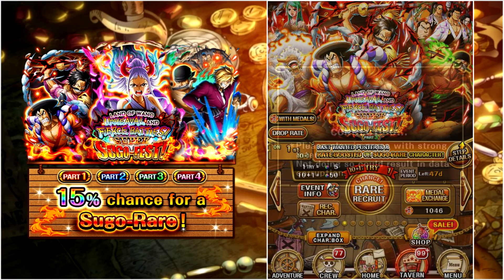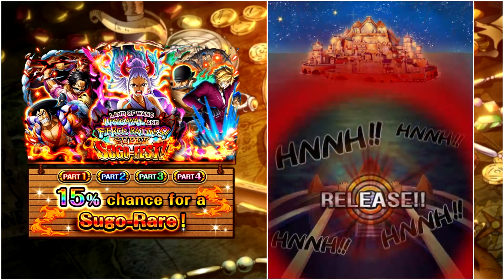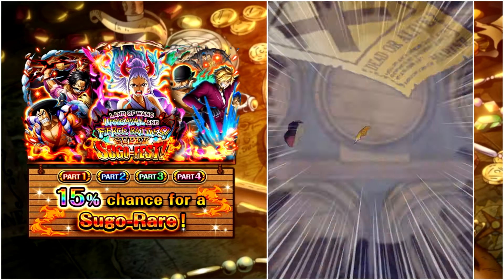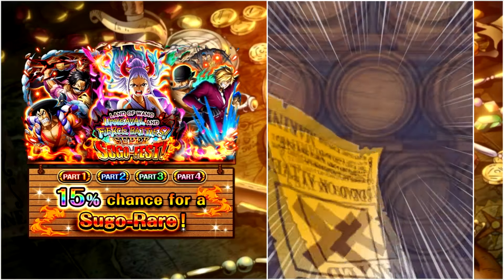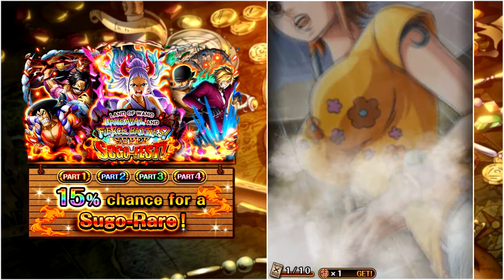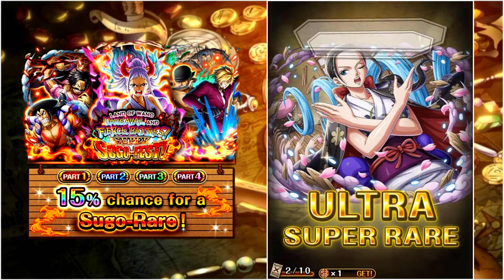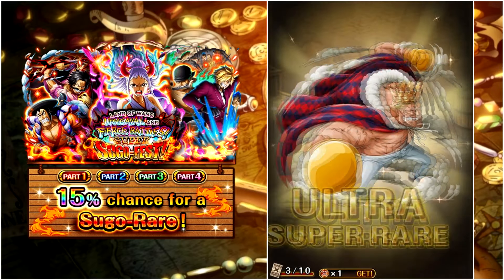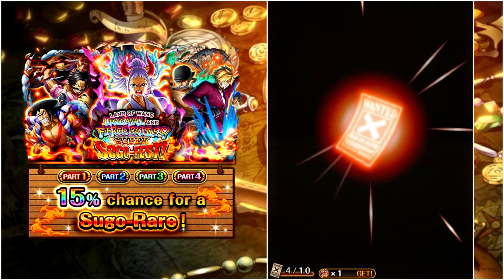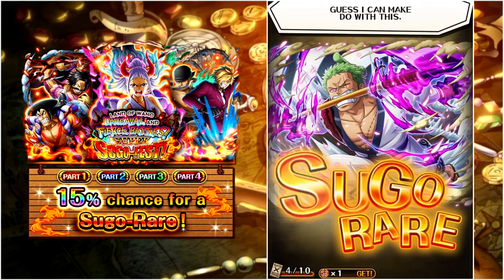Let's go, first multi here as well in part 3. I actually missed three out of the four super sugo fest characters — I only have Robin. We do get gold letters, Gear 5 again. No legends though, so definitely a secret at some point since we did see gold letters. We get Num, Robin — I'm pretty sure I have her rainbow by now — Elizabello. Any poster can be read now, there we go — it is a secret red, and it is... it's actually Zoro! Another Zoro!